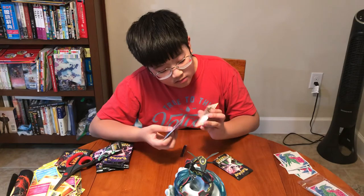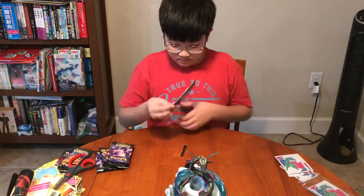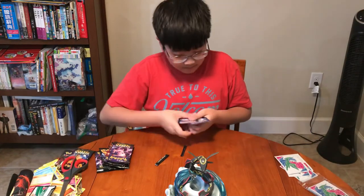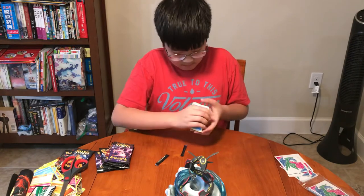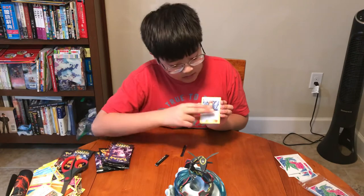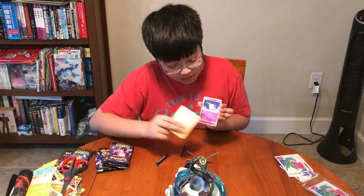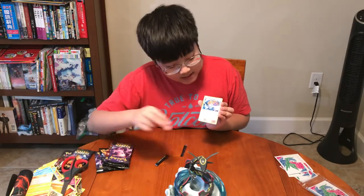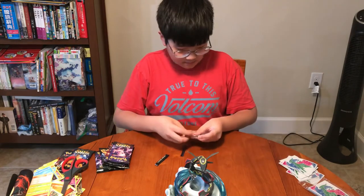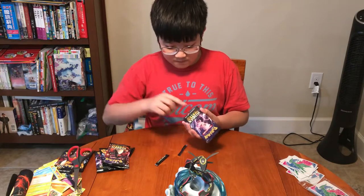And a Kangaskhan non-holographic. Water Energy, Charmeleon, Chansey, Brock's Grit, Psyduck, Ekans, Caterpie, Paris, Charmander, Clefairy, and a Misty's Water Command holographic — I get confused all the time. There's a bunch of Misty cards in this set: Misty's Water Command, Misty's Cerulean Gym, Misty's Determination.